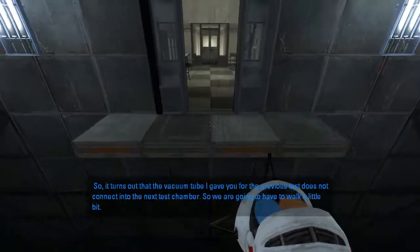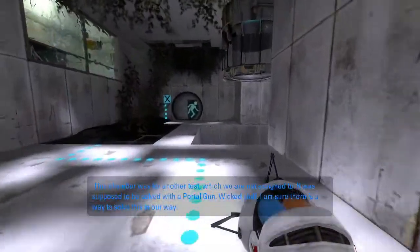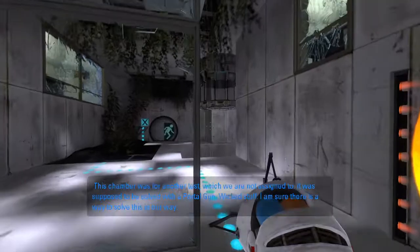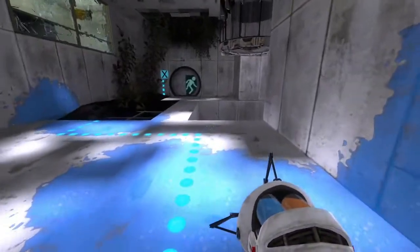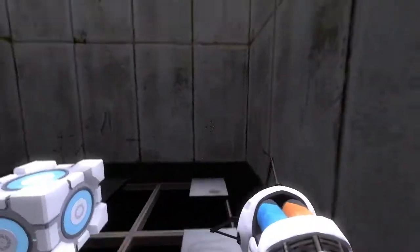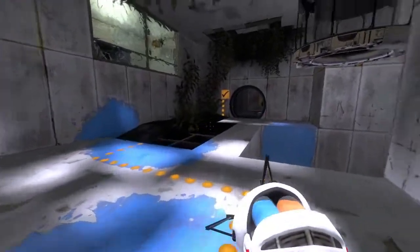So it turns out that the vacuum tube doesn't connect to the next test chamber, so we are going to have to walk for a little bit. Oh hey — this is his chest here. Oh hello — I recognize this test. It was supposed to be solved with a portal gun. I'm sure there's a way we could solve it our way. We actually have to solve a Portal 2 test using the paint gun, so let's do that. Let's go up here like that, put this cube on the switch, and let's keep going.